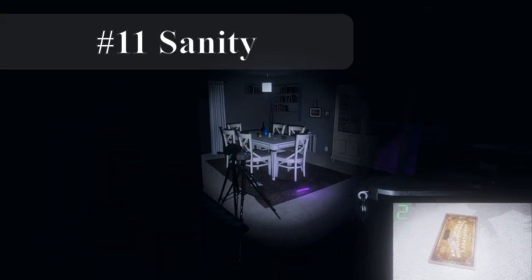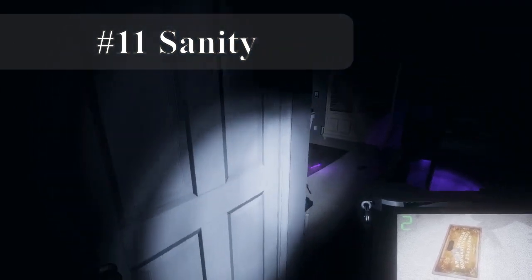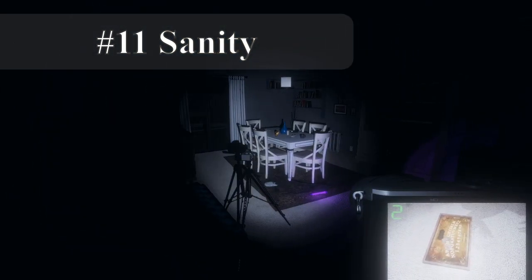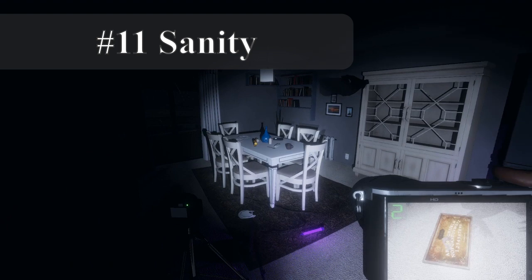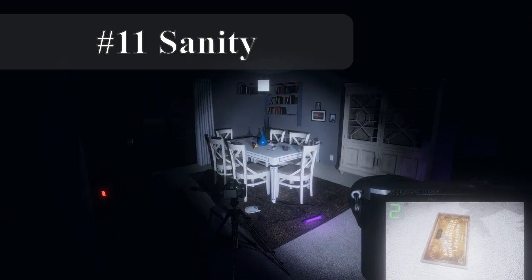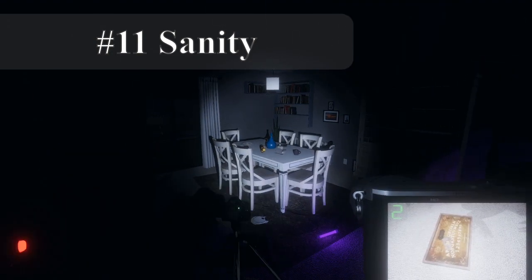Eleven: preserve sanity. Lower sanity means the ghost will hunt more often. If you've been spamming the ghost's name at high sanity, you're in for a rude awakening once your sanity gets low. The game takes into consideration the average sanity of all players in the game, both inside and outside the house. Generally, beneath 50% sanity is when a ghost becomes especially violent.